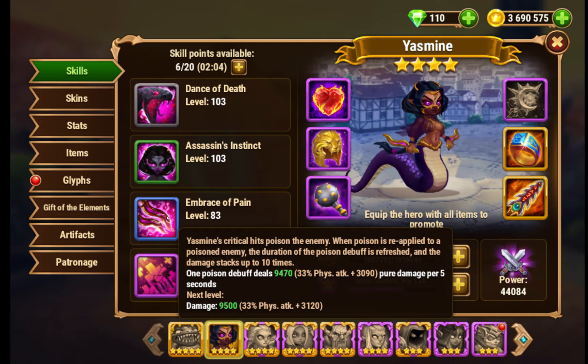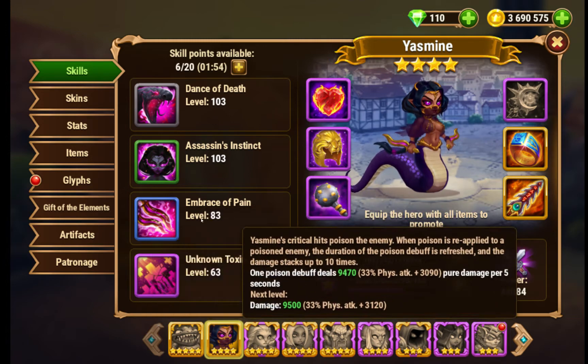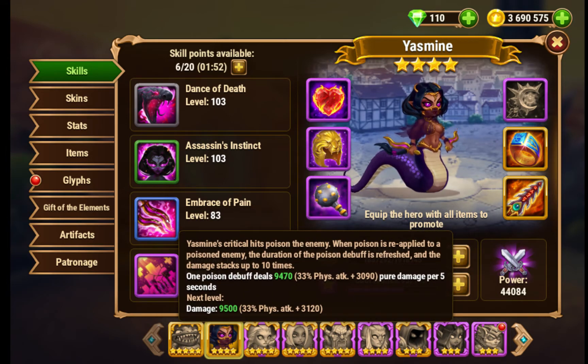Embrace of Pain: Yasmin's critical hits poison the enemy. When poison is reapplied to a poisoned enemy, the duration of the poison debuff is refreshed and the damage stacks up to 10 times. This one is also ridiculous. Every time she crits them, she applies one poison debuff which deals 30% physical attack plus level x 30.